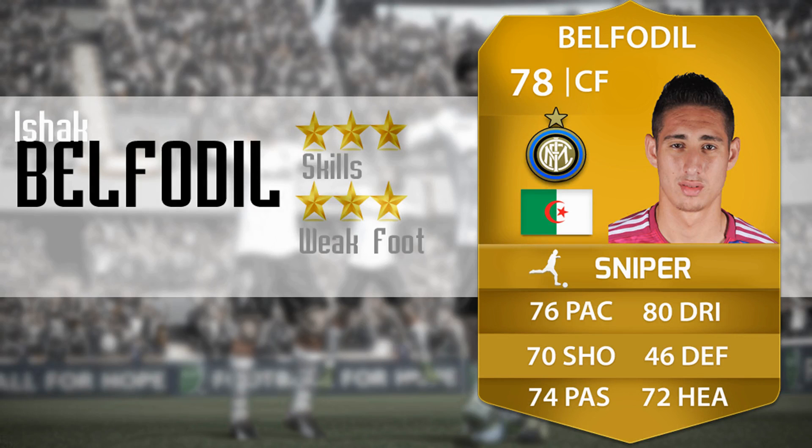Belfadil on FIFA 13 has only got a Parma card — he hasn't been transferred yet — and he's 69 rated, centre forward. For some reason he's listed as French, even though he's Algerian in real life. He's got 67 pace, 72 dribbling, 62 shooting, 43 defending, 66 passing, and 64 heading. He's actually a complete tank on FIFA 13, even though he's really slow.